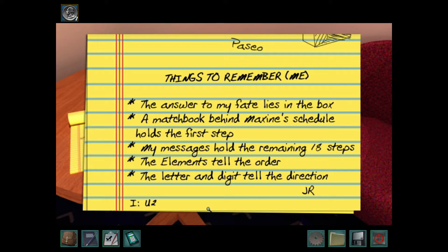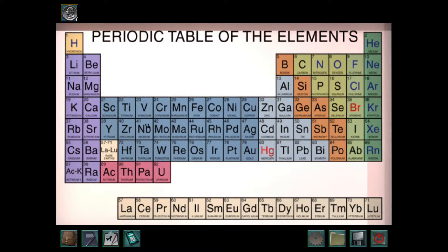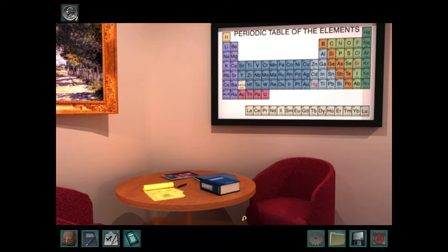Look what we have — Things to Remember. We also have another letter down here that you're going to want to write down: another chemical symbol and direction. And then some clues: 'The answer to my fate lies in the box. A matchbook behind Maxine's schedule holds the first step. My messages hold the remaining 18 steps.' So it looks like we need 18 of these letter combinations and then something from behind Maxine's schedule — and we looked at Maxine's schedule and there was a corner torn off. 'The elements tell the order. The letter and digit tell the direction.' We conveniently have a periodic table of the elements to help us with the order, which will be immensely helpful later on.